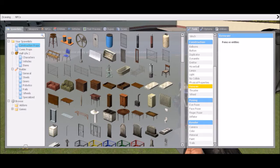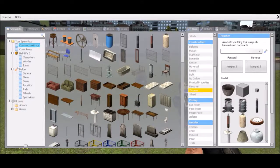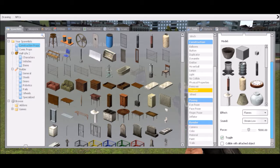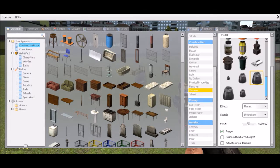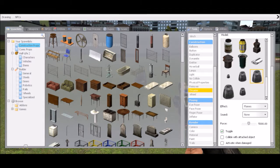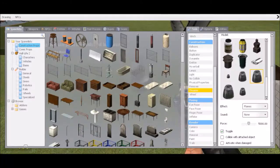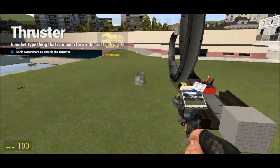The next tool is the thruster. You have different options and different thrusters. You can add effects — I would put it to none just because it's pretty loud. You can toggle the force and actually toggle which direction the thruster fires. That's pretty much the thruster.